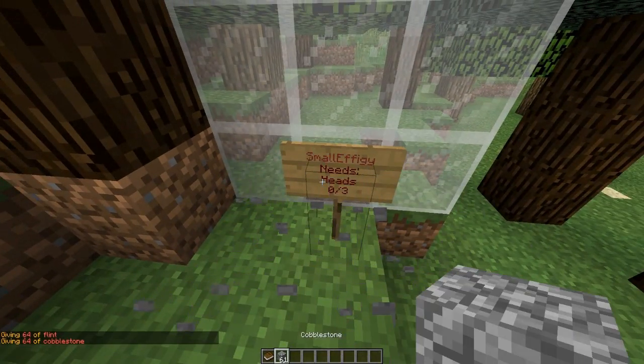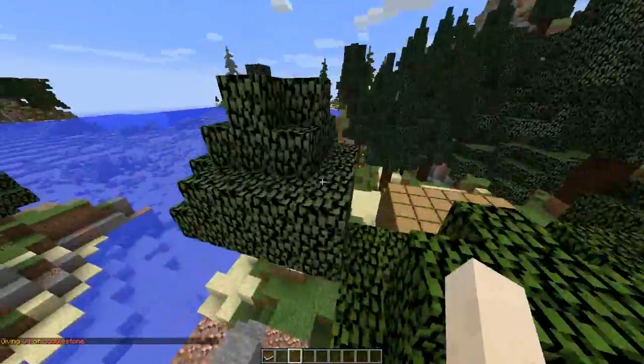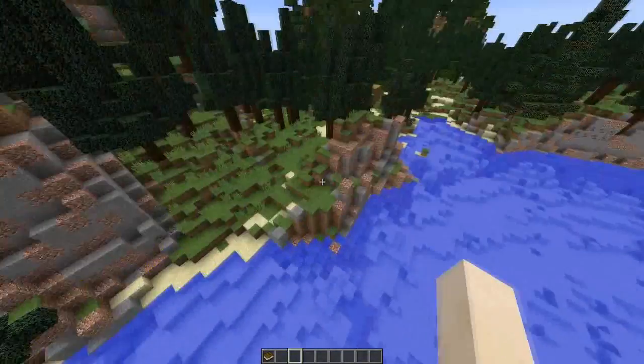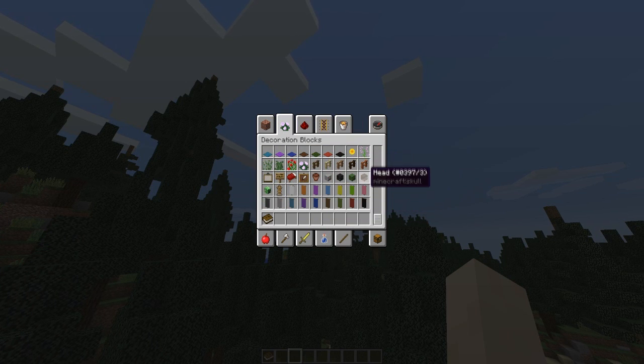There are also heads - that's why you need the cannibal skulls. So let's go hunting for cannibals, but they've despawned. I might try spawning in some heads, but if I can't manage it I won't worry about it.